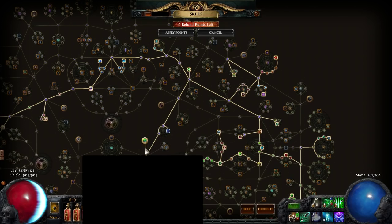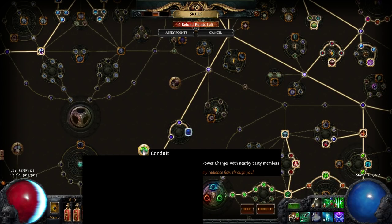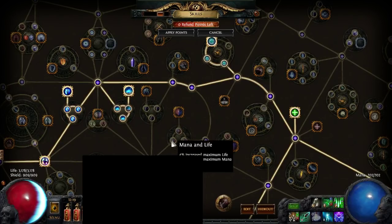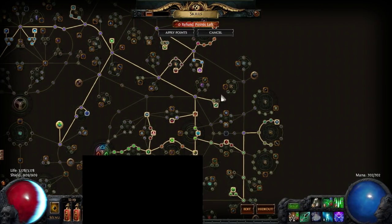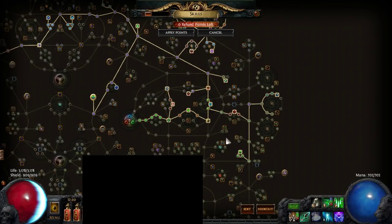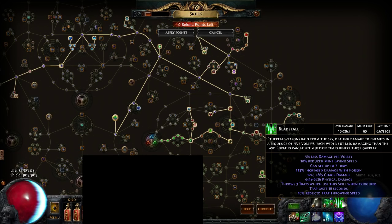I'm running with friends a lot in a party, so I picked up Conduit. But once I start playing solo more, I'd probably unspec Conduit — that's five or six nodes I can save and put toward power charges, Deep Wisdom, and Heart and Soul. My next couple levels are going to be picking up Deep Wisdom, the mana and life nodes, and Heart and Soul, because my mana is becoming an issue as my Bladefall levels up — it's almost level 20. Definitely pick up Fatal Toxins as soon as you're using the Poison support gem, because it's a huge ton of damage. Looking at the build guide, your poison can potentially do more damage than your initial hit, and your initial hit is already very powerful.